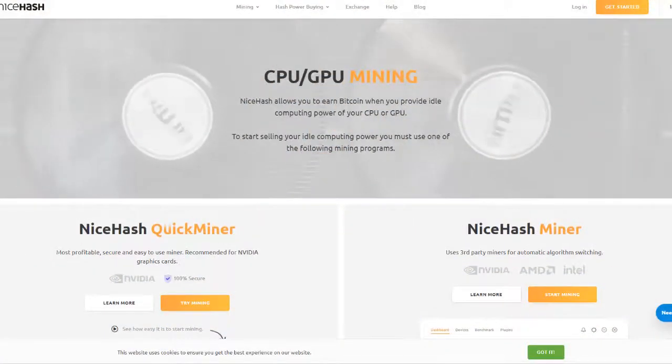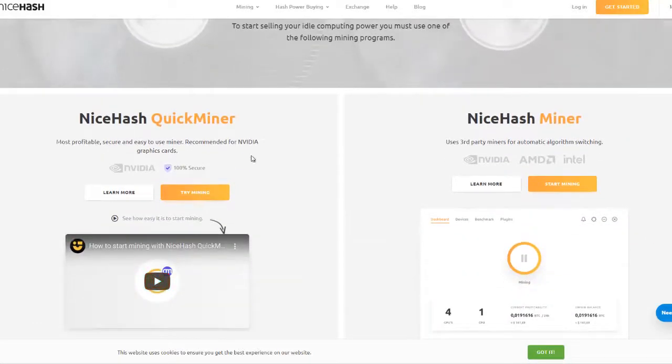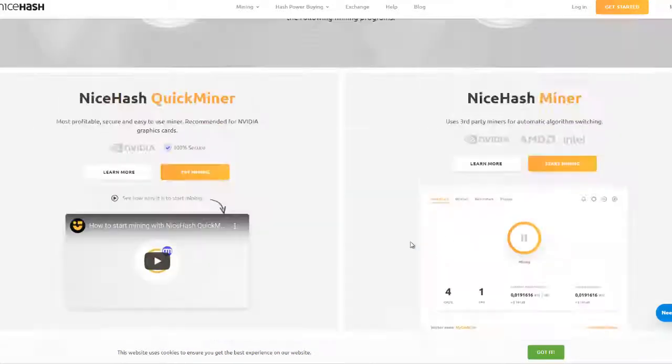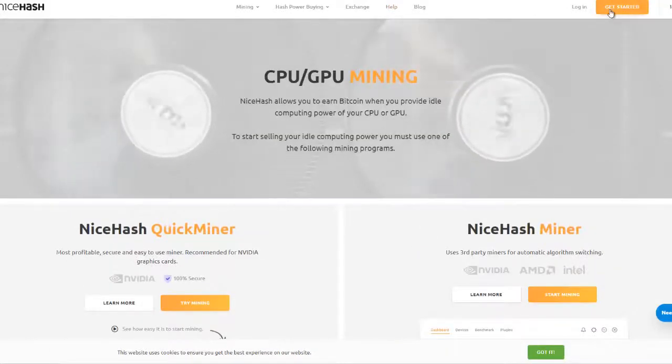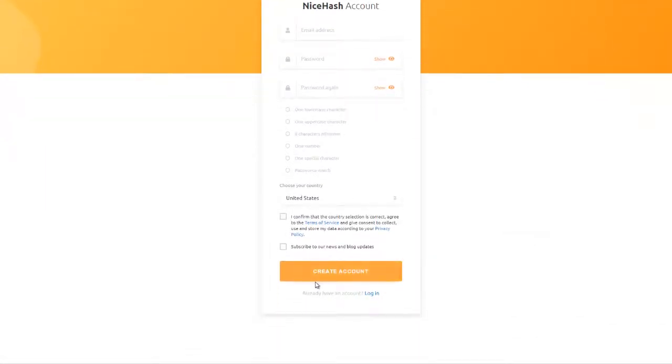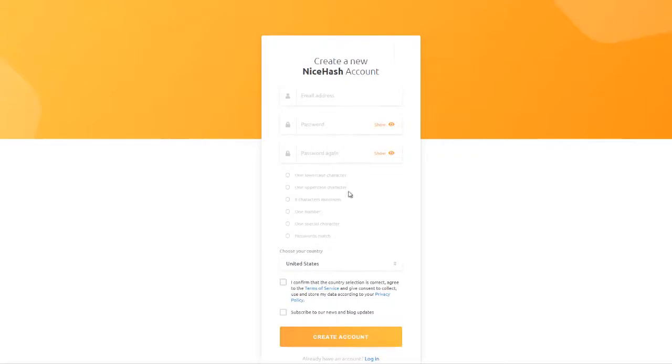Here's where the magic happens. We're going to start with NiceHash — installing the miner is really as easy as grabbing one of two flavors: the Quick Miner or the NiceHash Miner. They really push the Quick Miner, but I haven't got it to work even though it's recommended for my graphics cards, so I tend to use the regular NiceHash Miner. There's a bunch of information and help on their site, but you really have to start by creating an account — email address, password, all the usual stuff. Signing up will get you access to their interface.